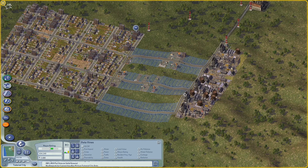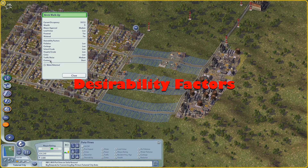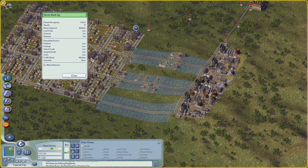In this video we're going to talk about desirability factors — the things that contribute towards making a given area desirable for certain types of Sims or jobs — and how you can provide the services and infrastructure to make areas of the city more desirable without going bankrupt.